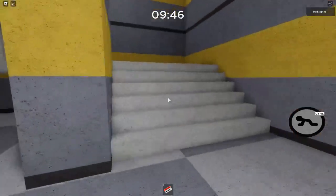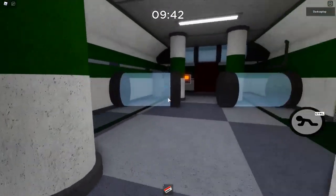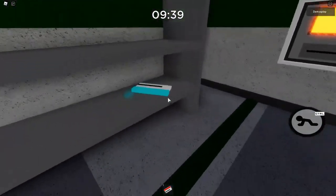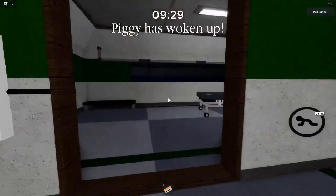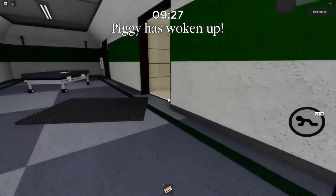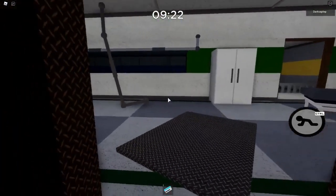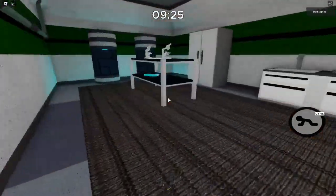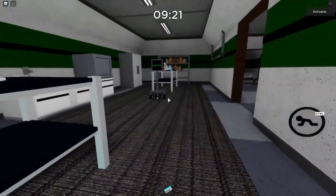Now going on to the blue key cards. The first one only requires the red key card and will be all the way in the back right here on the left side on the shelf. It has 3 spawns in total. The next one only requires the orange key card and will be in this isolation room. The last spawn requires both the orange and red key cards as well as the hammer to get into the chemistry room, and will be on this table.